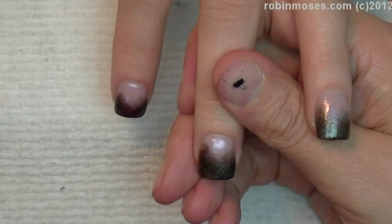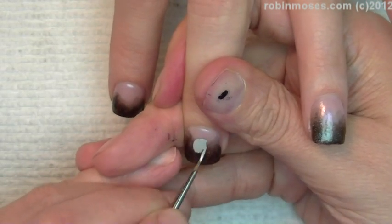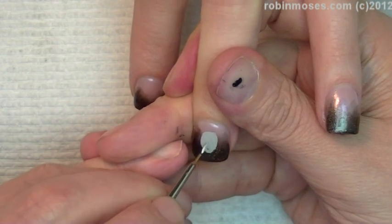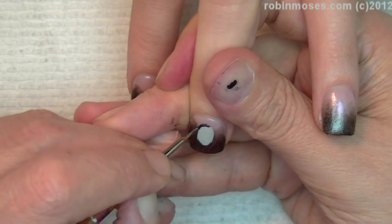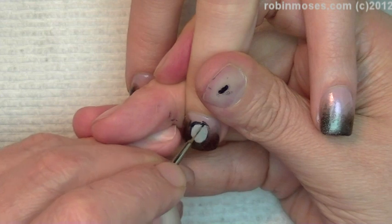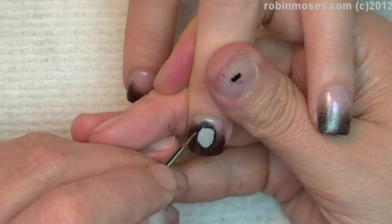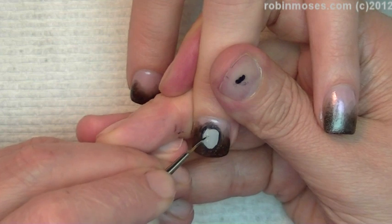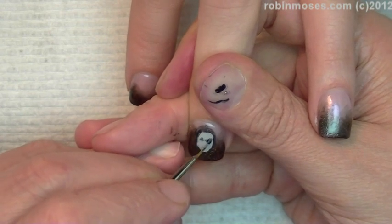I have black, white, and silver paint out. Slenderman is mostly made up, so it's really up to you how you want to interpret him. On this one I'm going to make his head close up, and what he is is he's faceless. The interpretation of him is different depending on who's doing him, and he's in the woods so I'll put the woods in second. I want his face to stand out on this nail. So while the paint is drying I'm going to put him in an eye area.